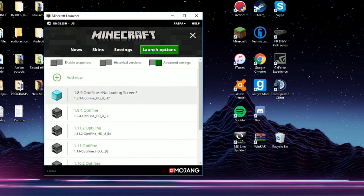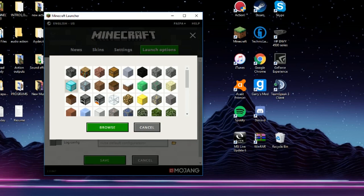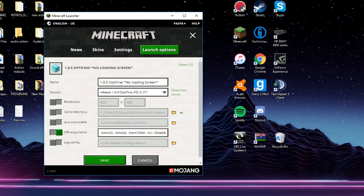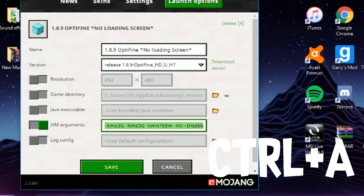With me, I use 1.8.9 OptiFine HD. You can also change the icon up here, in case you didn't know that — I just learned that recently too. I have it titled as '1.8.9 OptiFine no loading screen' so I don't get it confused. What you're gonna do is — I have all of this copied — I'll control-A and then control-C, since I already have a copy.